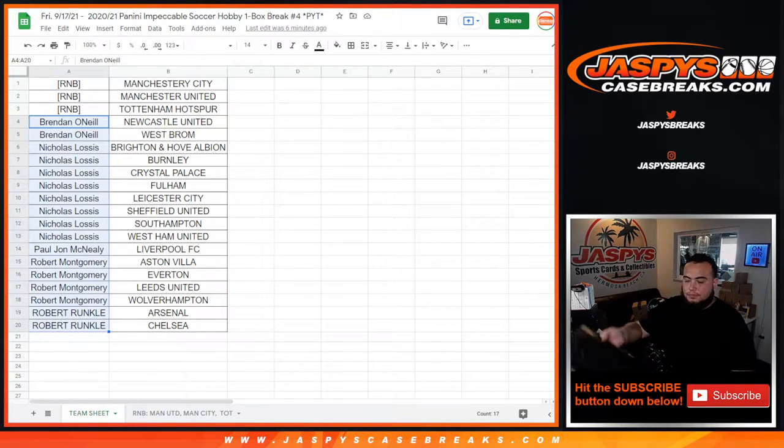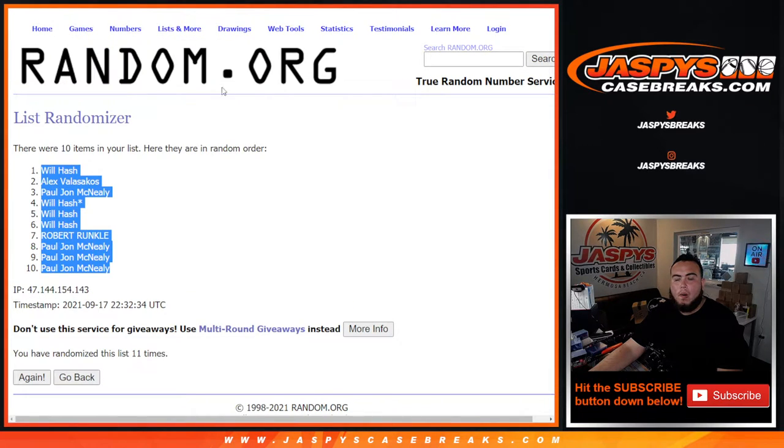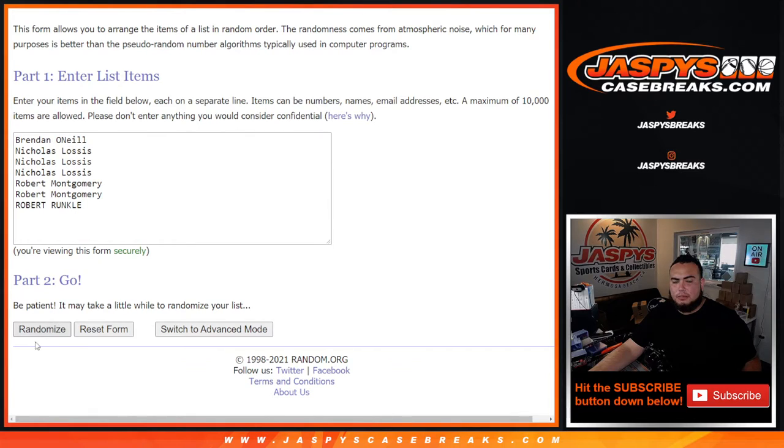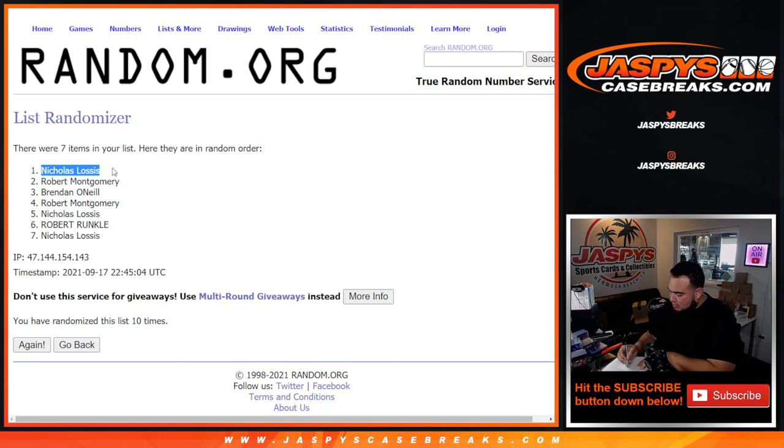So really quickly: Brandon O'Neal gets one entry — he has two teams. Nicholas has eight teams, so that's four entries. PJ has one team. Robert has four, that's two entries. Robert Ronko has two, that's one entry. Nice winner-take-all — only seven customer names. Dice roll: six in four, ten times. Customer name number one gets the three boxes. One, two, three, four, five, six, seven, eight, nine, ten — boom, Nicholas! Congratulations man, you get your three blaster boxes. Appreciate it guys, JaspysCaseBreaks.com.